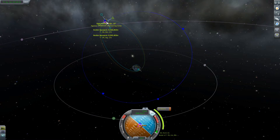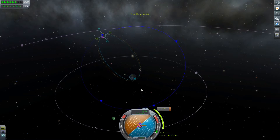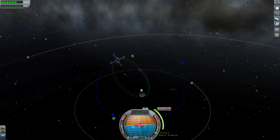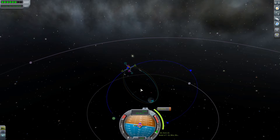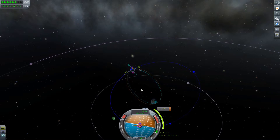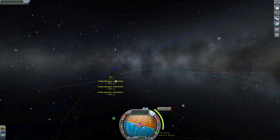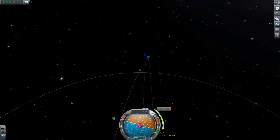So I'll do that burn. And then once that's matched, I'll circularize at my leisure. I don't have all day — nobody has all day. Yeah, like I said, this is a cheap little contract I'm doing just because. It's three of them, actually, in a row. I've done one. Okay, coming up on it. So let's slow down the time warp. Yeah, it's not quite perfect, but it'll get the inclination more or less correct.